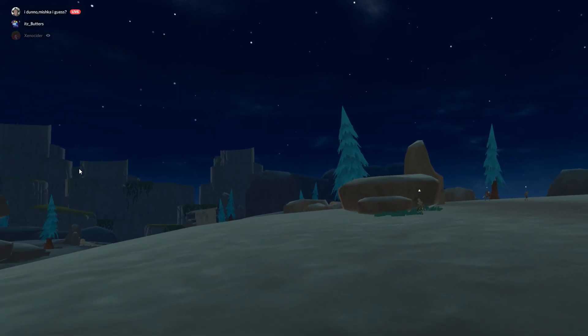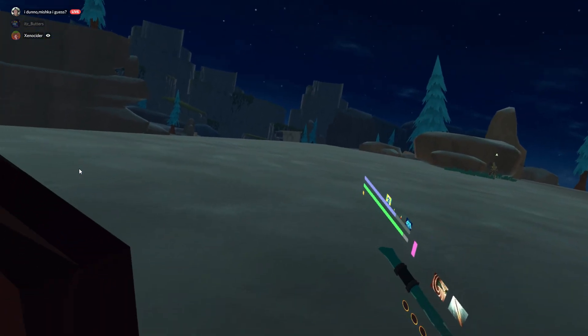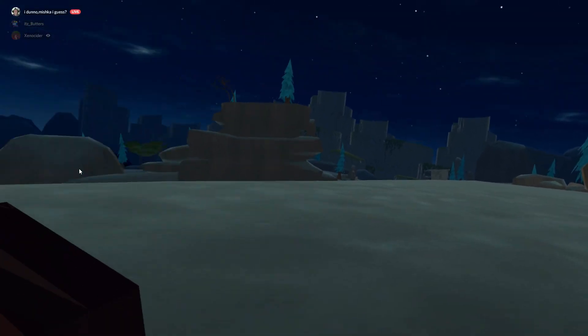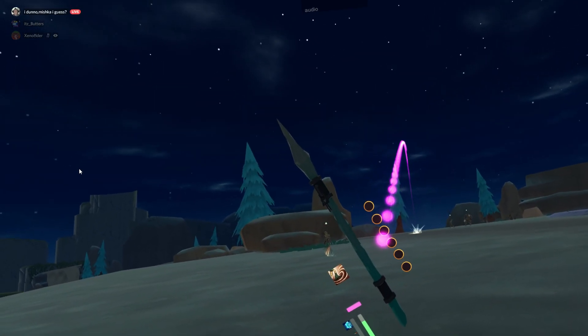Hey guys, Mishka here. Today I'm going to be showing you the meta way to play runemage. As you can see, I've got my wand out, and so what you do is you take your other hand, pull it far back, and you shoot arrows as fast as you can as a runemage.